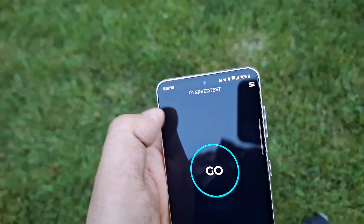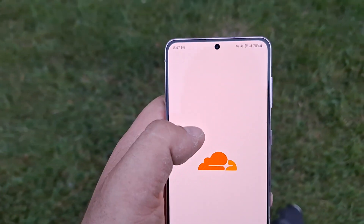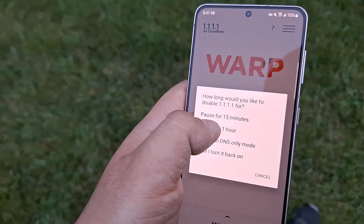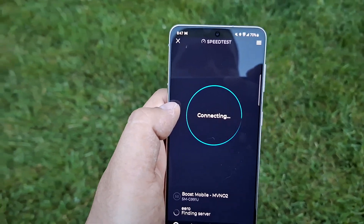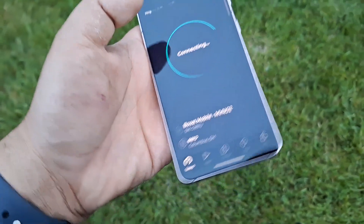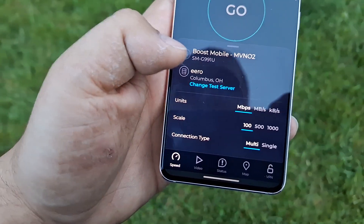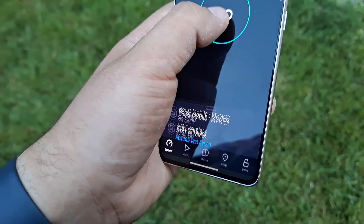We need to stop the test here because my VPN turned on, so let's get that turned off. All right, let's go back and see if I can find an AT&T server. Should have been more prepared — AT&T Wireless — all right, let's hit go.